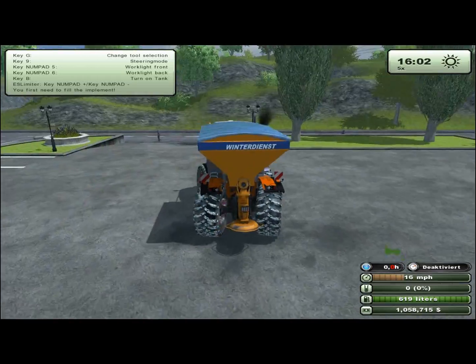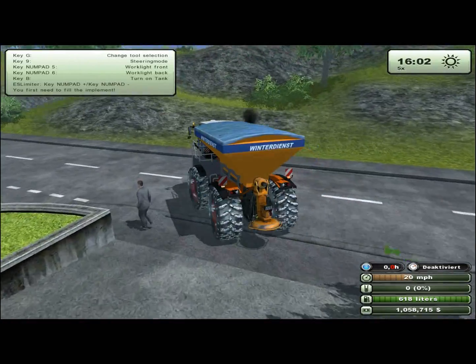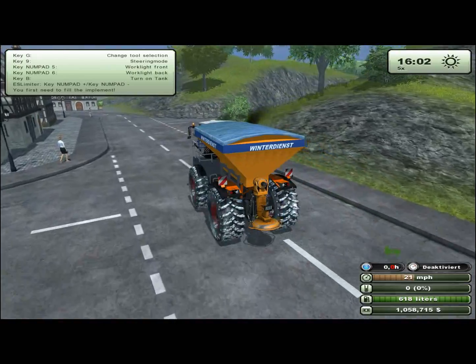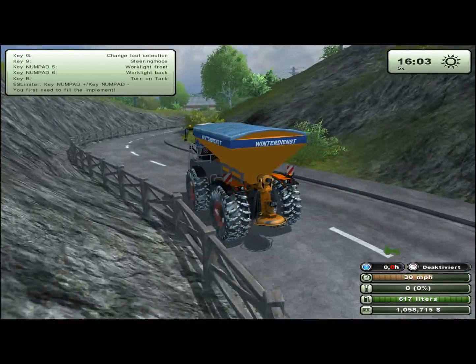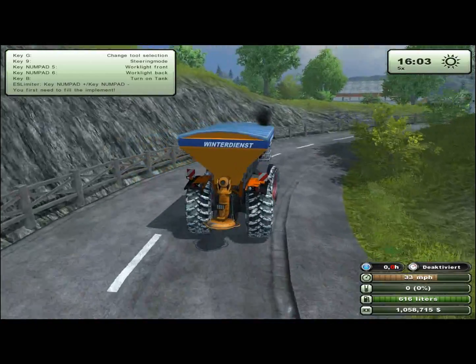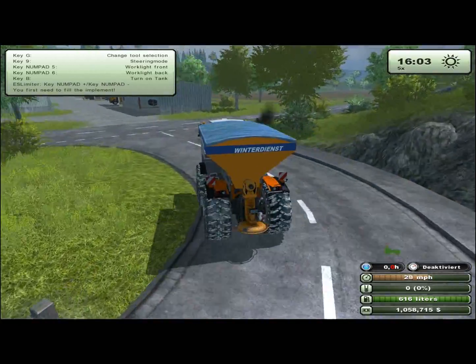Now the question is, now that I have an implement — I'm not in a snow map, but whatever — now that I have an implement, the question is what did I fill it with when I filled it, and how do I use it? So we're going to go and fill this implement and try to use it.